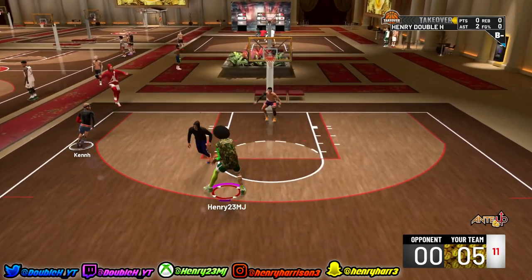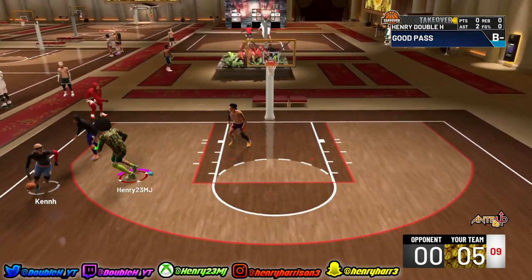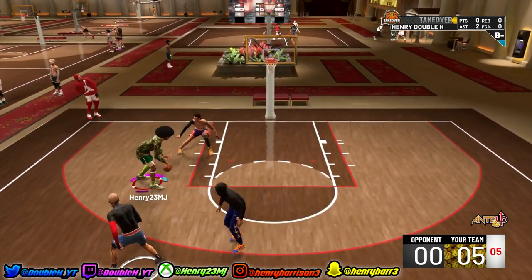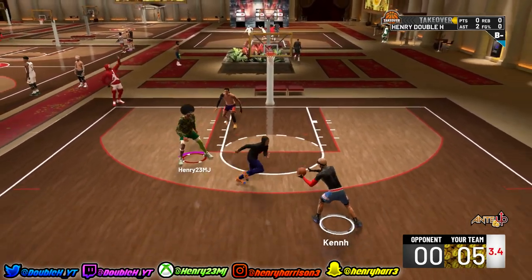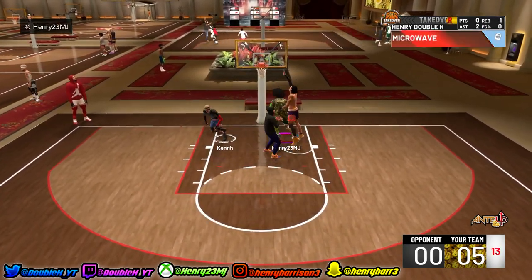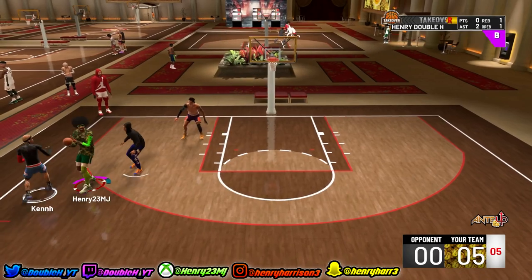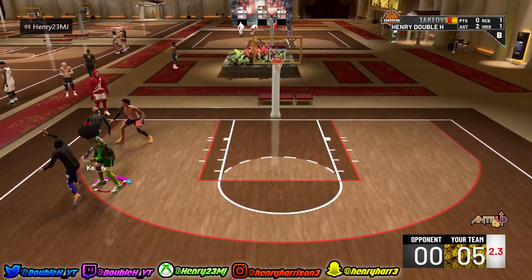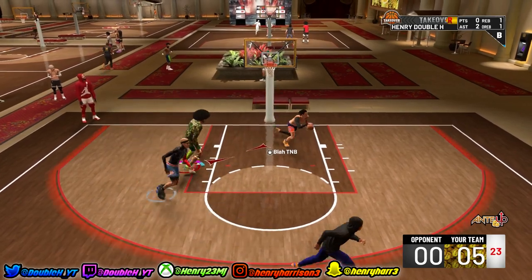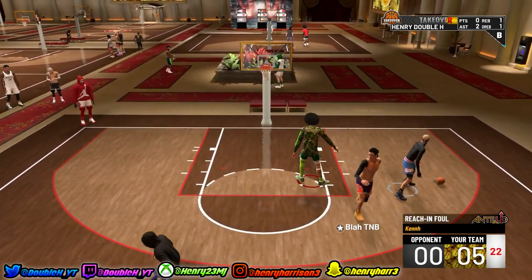What I learned in 2K19 is that if you have box out, even with a post score, you're not going to get the board. Now that I've been playing two-way glass, I know that I can shoot not only mid-ranges but threes consistently. You just got to have the right jump shot on. Post scores this year are really just 1v1 players, and most of the comp is on the 5v5 court.